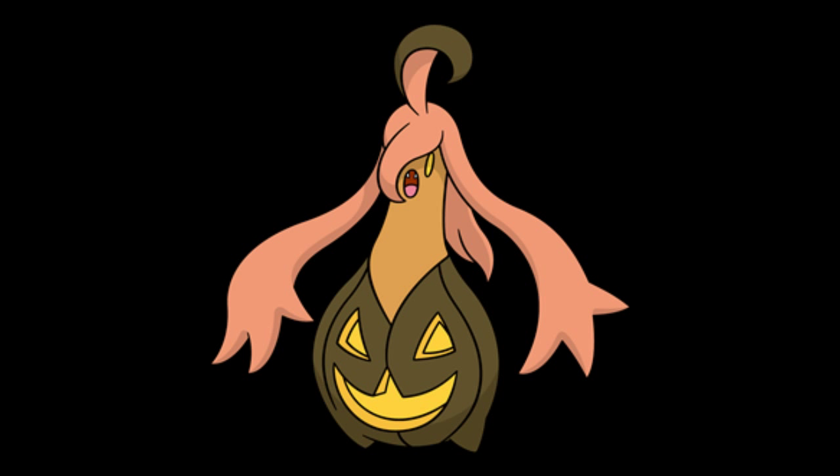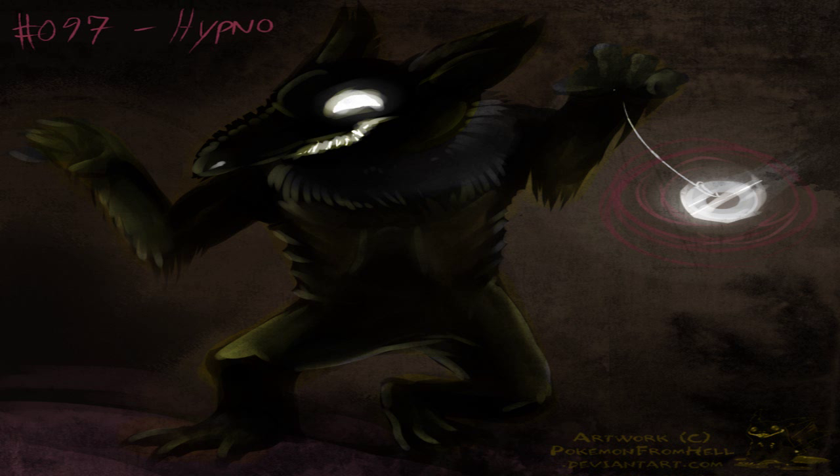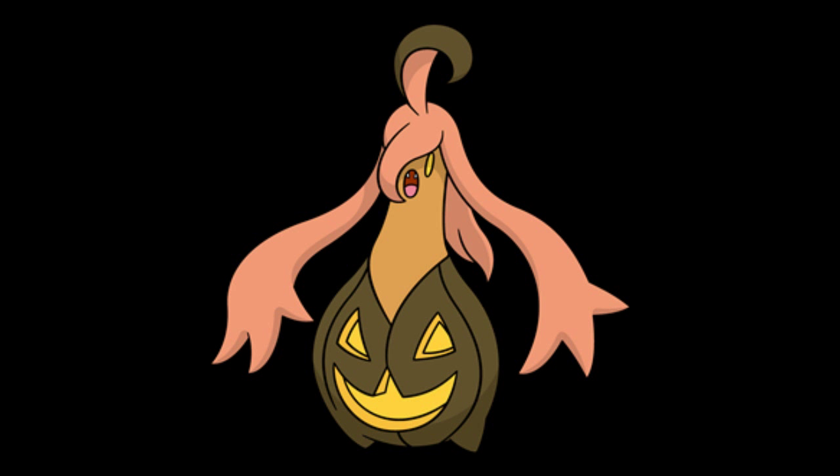Gorghist is the type of Pokémon you'd probably hear about in a creepypasta or something, because evidently its origins are rather unsettling and creepy. According to the Y Pokédex, it says it enwraps its prey in its hair-like arms and sings joyfully while observing the suffering of its prey. Yeah, I wouldn't be caught dead at night with this thing.